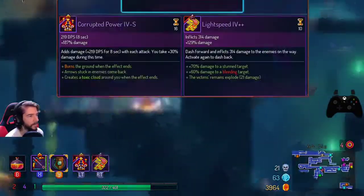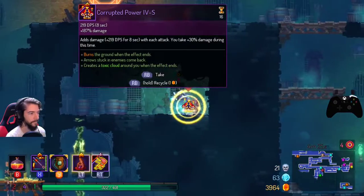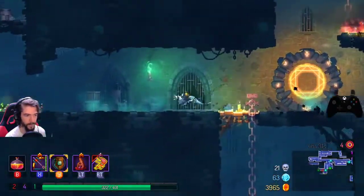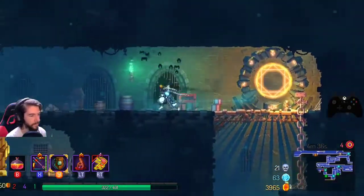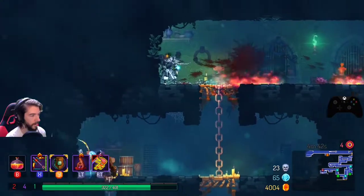Do I value this more than I value Corrupted Power? I think I do — that explosion that comes from it is actually really nice. And the ability to distract things while I charge up my bow will also be mega hyper valuable. I'm at 29 kills without taking damage — I need 7 more and we'll get the no-hit door.